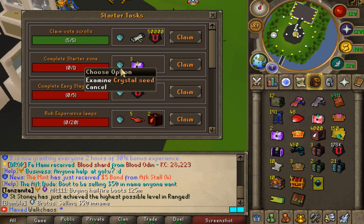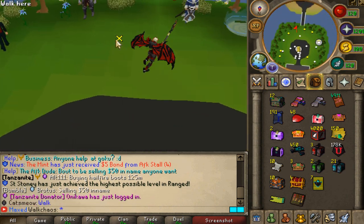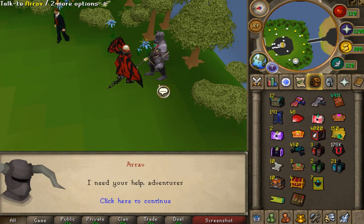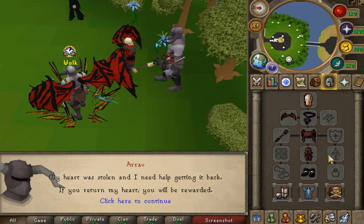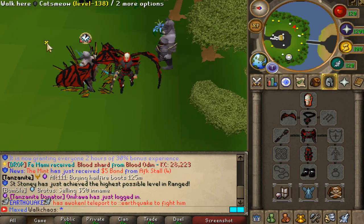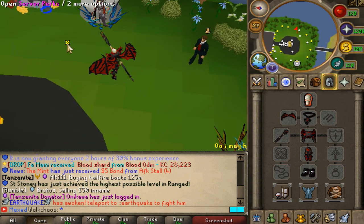After completing the starter tasks, it's going to take you a minute, but essentially you're going to do some slayer, get your starters completed, get slayer going to 99, and then you want to talk to our friend here to start your first custom quest. It's not a long one, it's very good fun. Go ahead and complete it to get your first beautiful costume, which is this slot right here — absolute amazing.